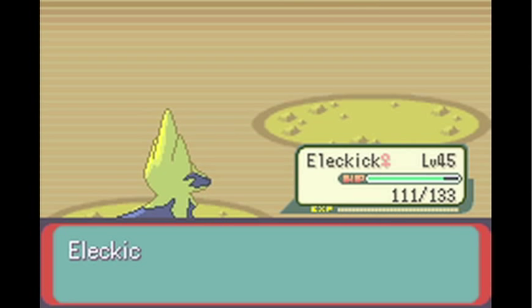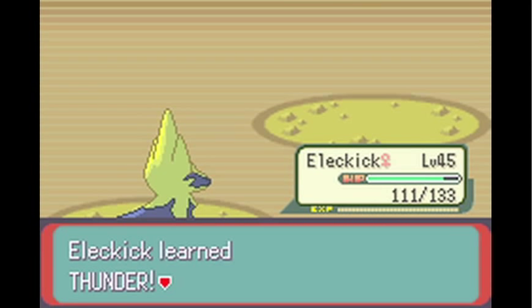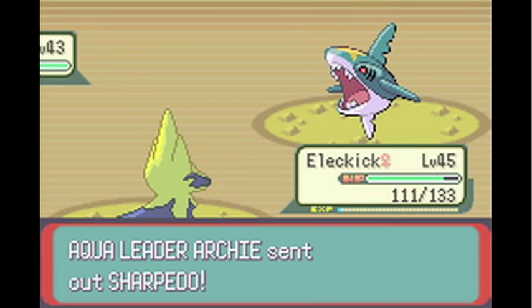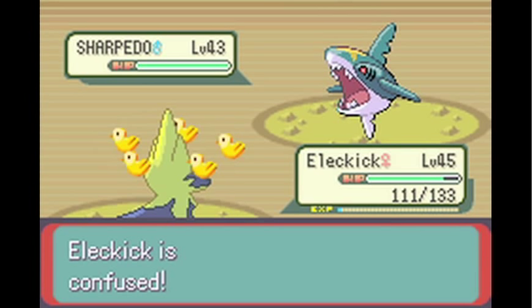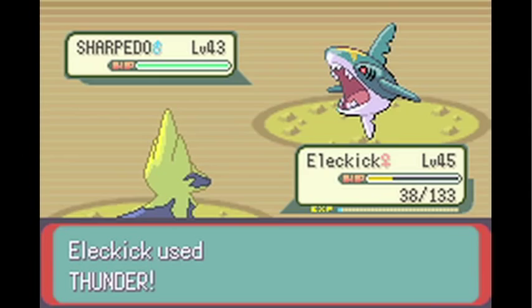Yes, the move I've been waiting for my electric-type to learn — Thunder! Thunder is like one of the best moves, if not the best move for electric types, especially when used against something like Sharpedo. The only bad thing about Thunder is it doesn't have a very high accuracy rate, so sometimes it can tend to miss — the chances of hitting are actually lower than missing, if you know what I mean.